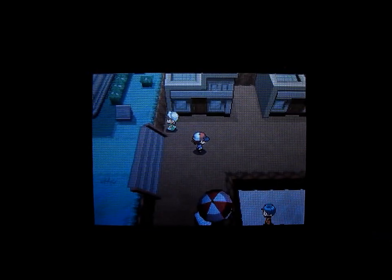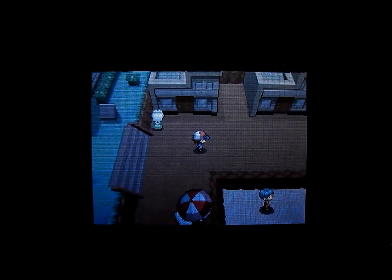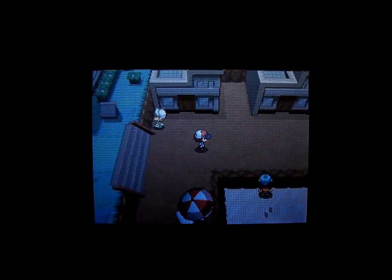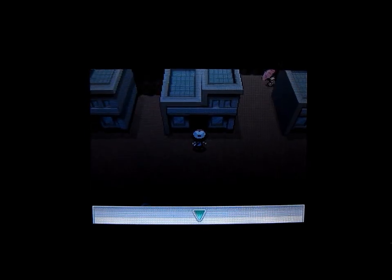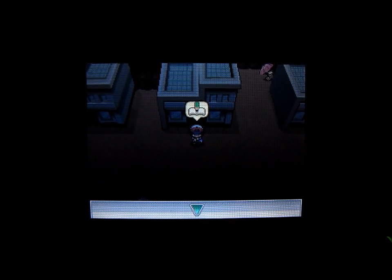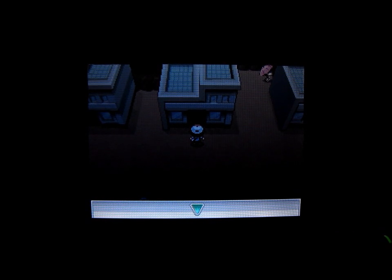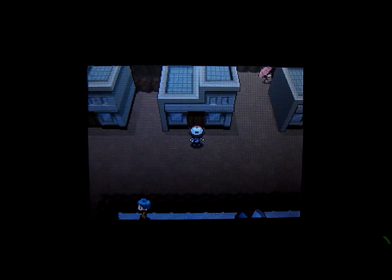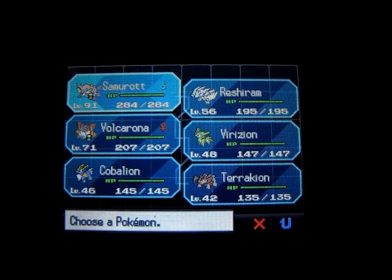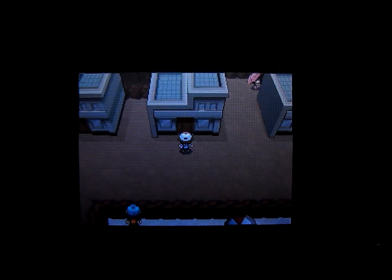Now I'll go into Cynthia's villa and battle her. She has some tough Pokemon, so I'm going to probably have to use a lot of revives. All of her Pokemon are level 75 or 77. I'll save right before I go in. I did move stronger Pokemon into my party between videos, though they're still pretty low levels. I'm hoping Samurott will be able to defeat quite a few of Cynthia's Pokemon. When I actually battle the Elite Four, I really want to get all those Pokemon up to level 60.